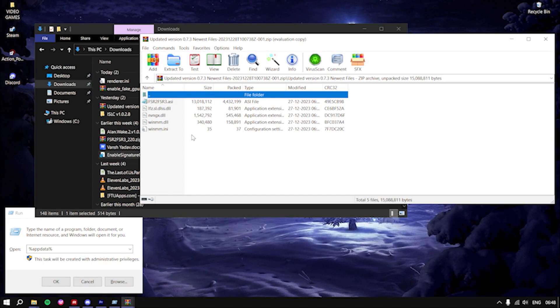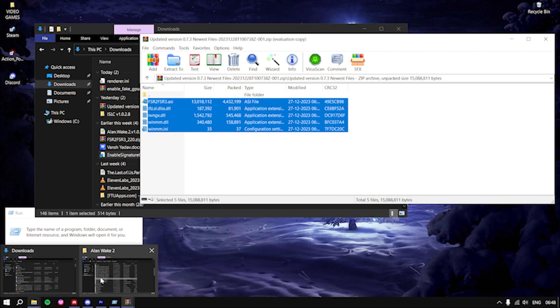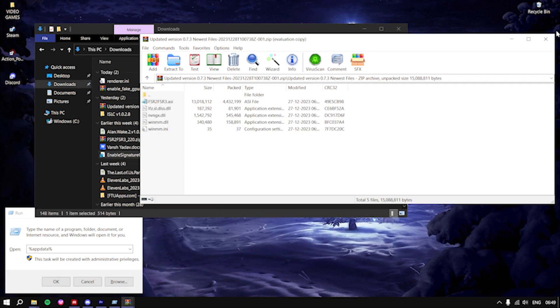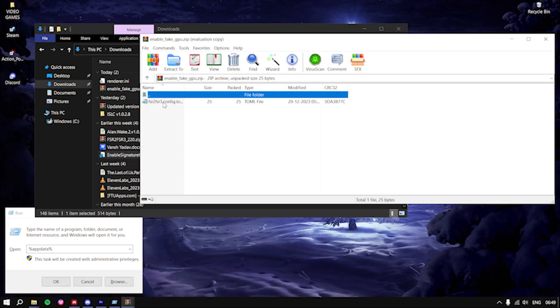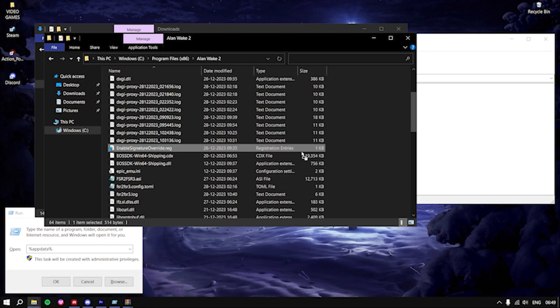In order to install the LukeFZ FSR mod in Alan Wake 2, simply copy and paste the files from the LukeFZ folder to the LNV2 folder. After pasting these files, enable the fake NVIDIA GPU option. Simply copy and paste these files also inside the LNV2 main folder.